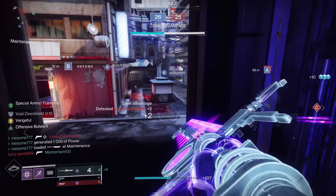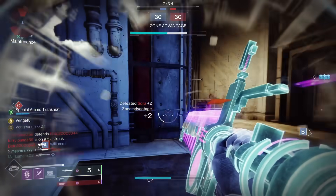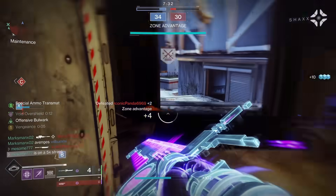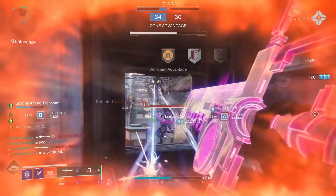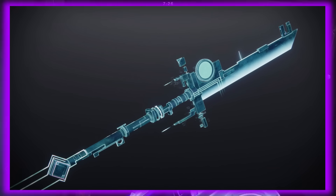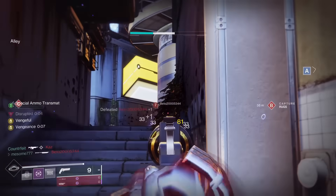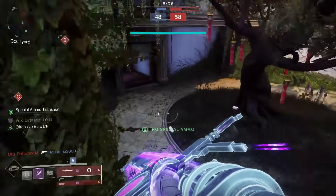Now that Glaives both passively regenerate shield energy and can swing after each shot faster, I can now more safely beat the living crap out of enemies stupid enough to approach me. If you too would like to make enemies look more like a pulpy pile of regret, grab the Vex Calibur. While this Glaive isn't the best Glaive that has ever existed, it has unique synergies with the Void Titan that keeps me coming back to it.